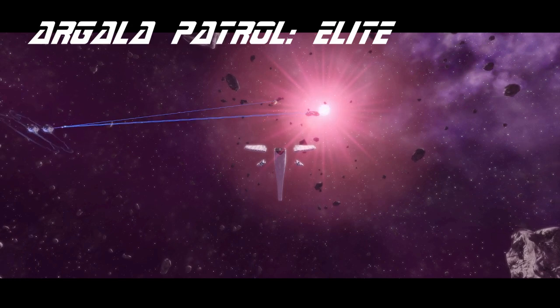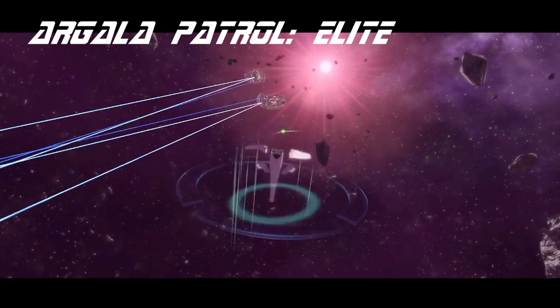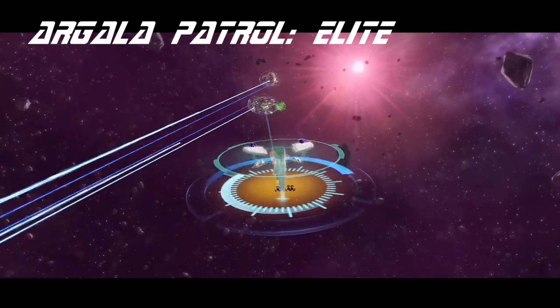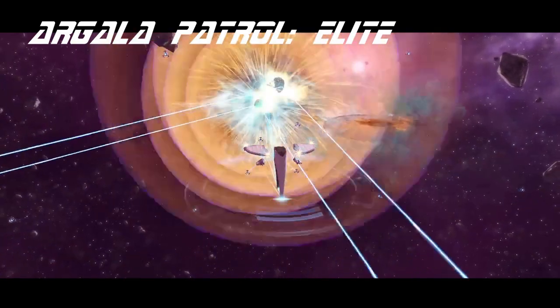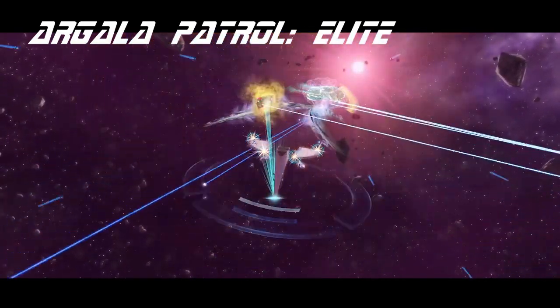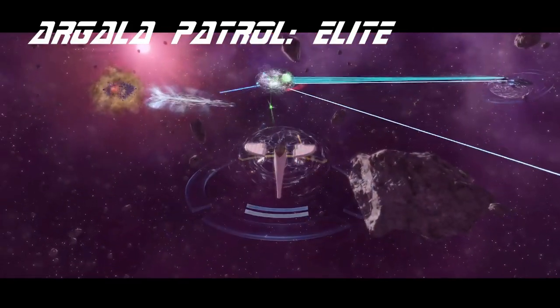Greetings everyone and welcome back to another Starship Review. Today we take a look at the United Earth Defense Force Vessel, a warship slash destroyer added to the infinity lockbox. This vessel was featured in season three of Discovery, when the crew returned to Earth only to find out that the Earth had left the Federation and Starfleet.